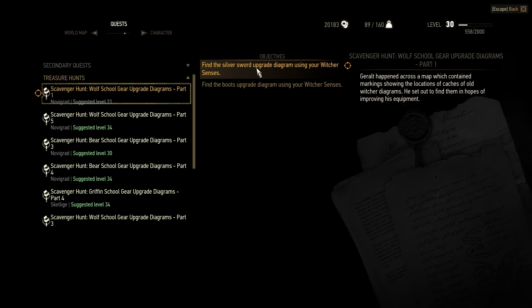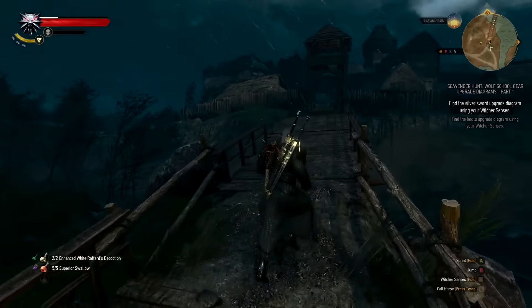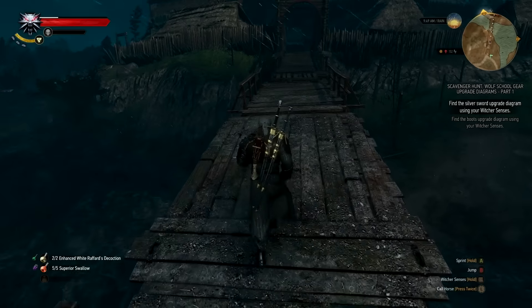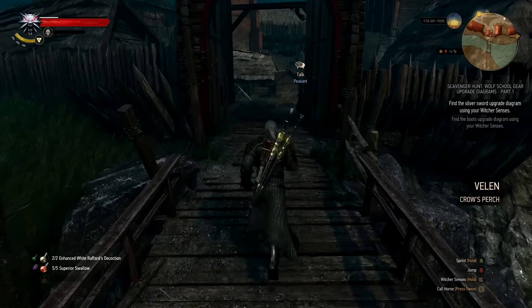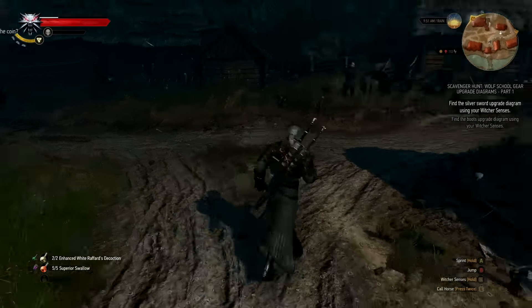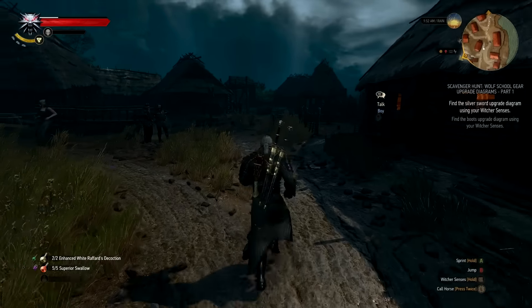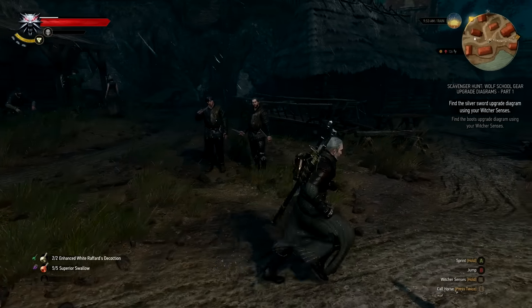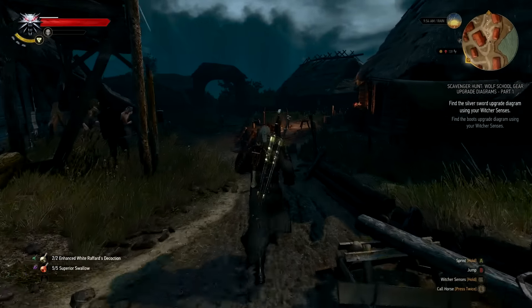We have a silver sword diagram for the Wolf School gear here in Crow's Perch apparently. Now considering the amount of times we've been back and forth from this place, you would have thought we would have stumbled across this by now, but obviously not. No problem - I'll get there eventually. I have no clue where it is. Is it in Crow's Perch itself? Is it in the cave that we used to access Crow's Perch for the very first time? I do not know.